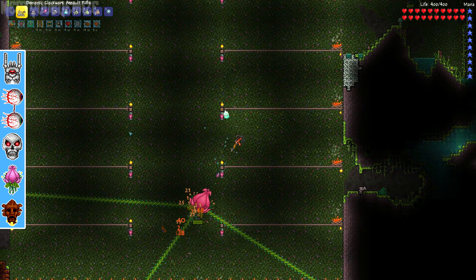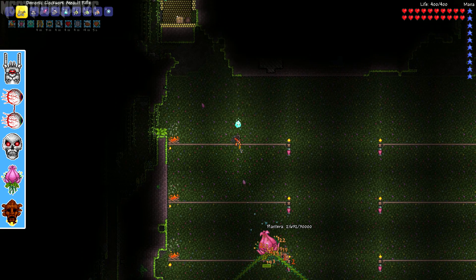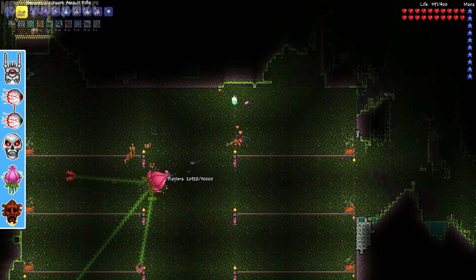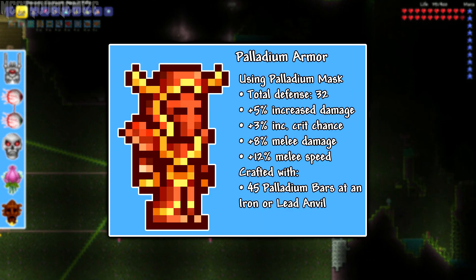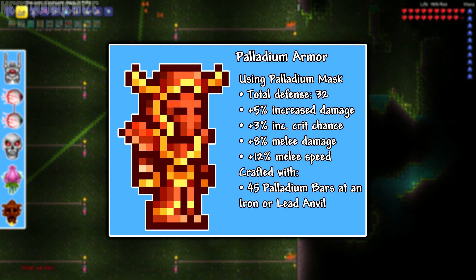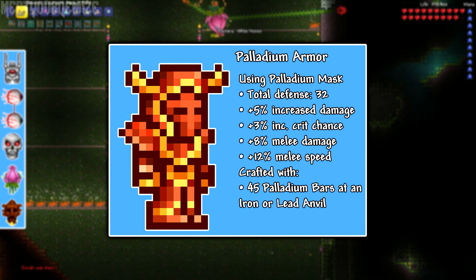So now let's talk about the items that I used before moving on to the strategy and the arena. I will be going through the items a bit quicker in this video as they are pretty much the same as my other guides so check those out for a better explanation. I am using the Palladium armor once again, which is the lowest tier of the new hard mode ores, but you should definitely have at least a full Hallowed set by now — if you don't, check out my mechanical boss guides for more help with that.